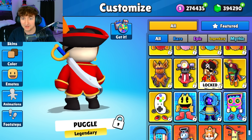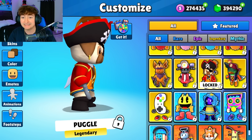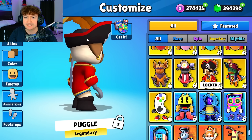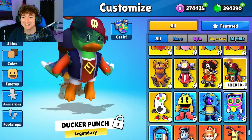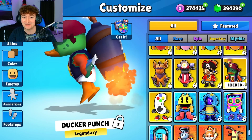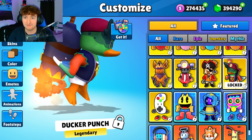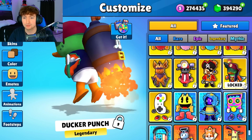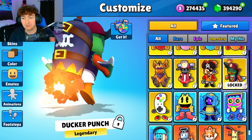Next we have Puggle, which has a straight-up pirate sword strapped to the back of him and the pirate's hook. Is this a feather? I can't see — it's on the top of the screen. Ducker Punch — now we're talking. This is my favorite so far, it's not even close. I do love ducks, so I'm kind of biased. He has a cannon on the back of him. And the buckle — yeah, this is by far taking it.